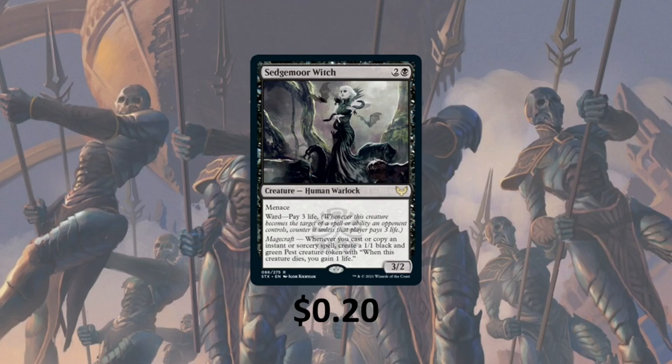Sedgemoor Witch has Menace and Ward — pay 3 life — and its Magecraft ability says whenever you cast or copy an instant or sorcery spell, create a Pest.